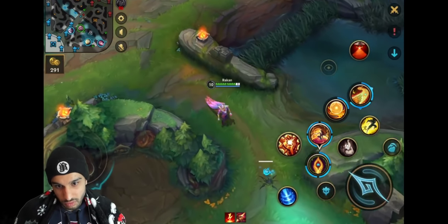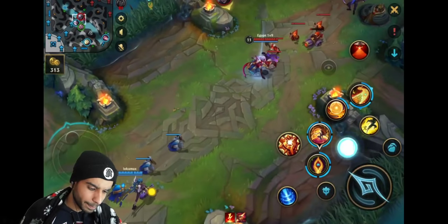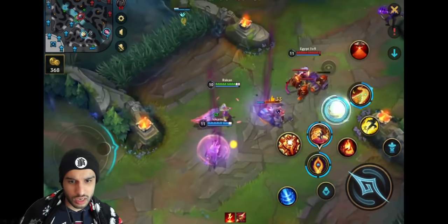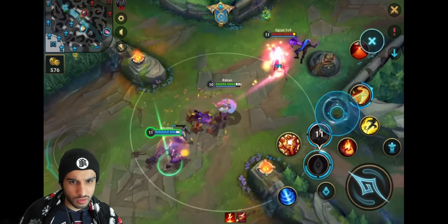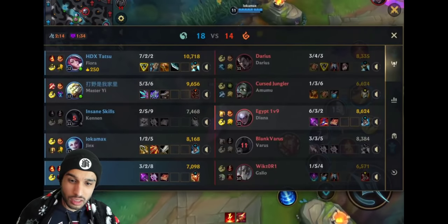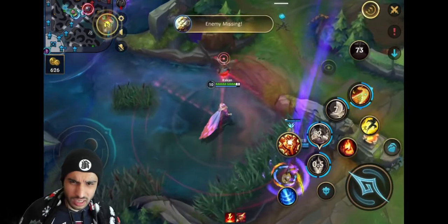You have to play him like some sort of an assassin - you're not a tank, you're an assassin. Here you can see again: he gives a shield, goes in, hits first ability, and goes out. Even though he missed it, this is really the combo - the go-to combo.